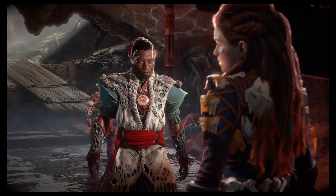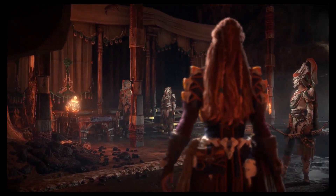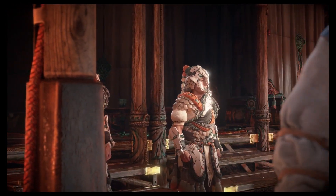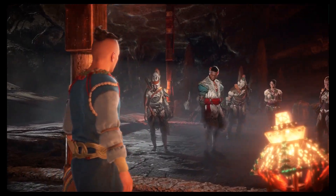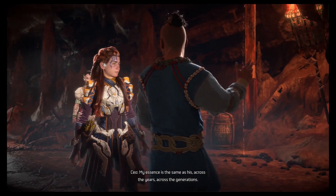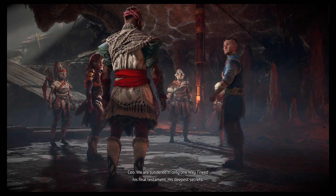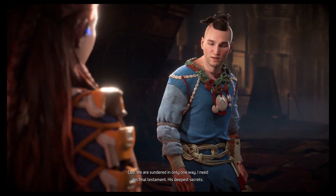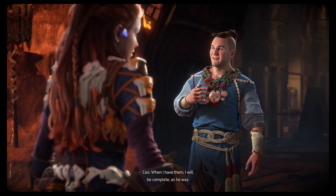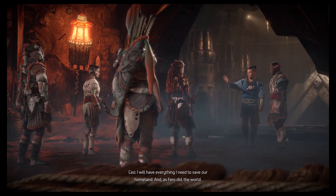Destiny is upon us. I knew you could do it. The CEO is preparing to enter Thebes. Why are you dressed like Ted Farrow? I am Pharaoh renewed — my essence is the same as his, across the years, across the generations. His soul is my soul, his will is my will. We are sundered in only one way: I need his final testament, his deepest secrets. Now that the door is open, those secrets are within my grasp. When I have them, I will be complete. I will have everything I need to save our homeland and, as Pharaoh did, the world.